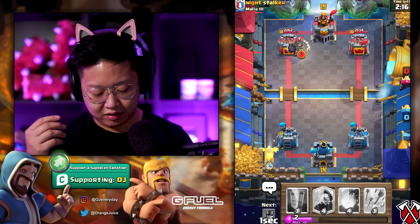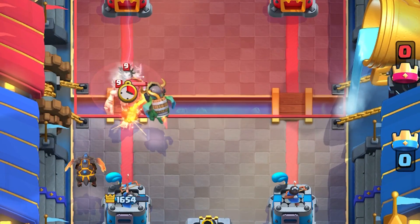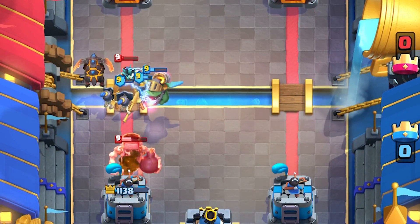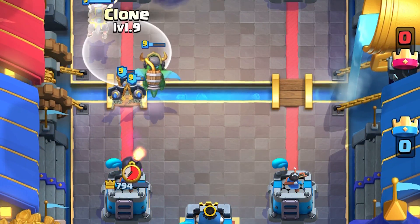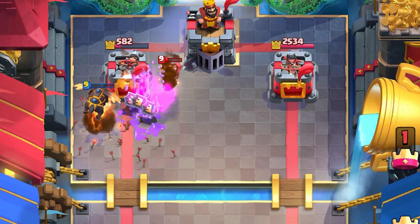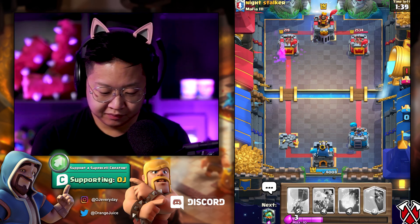I over-committed on that, so I'm gonna have to eat that wizard damage — two fireballs from the wizard. We're gonna bounce back — actually, we're not gonna bounce back. He's got a giant skeleton. I could do guards now. He's got an electro wizard — are you joking me? Well, now we're gonna have to go full send with the clone spell. Forget that wizard — the inferno dragon connects... actually it doesn't connect to the wizard. I have to use arrows for that.